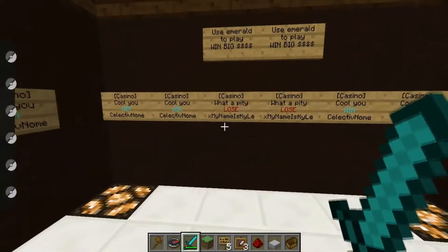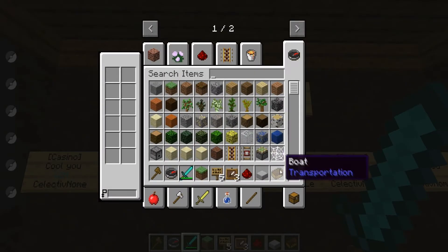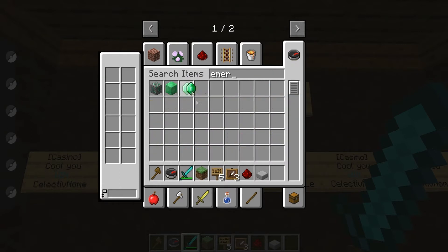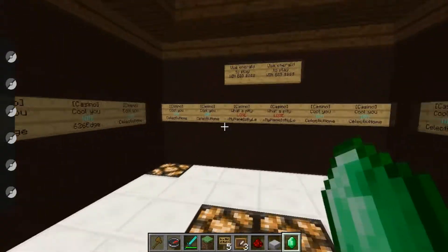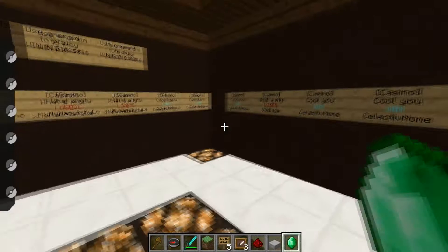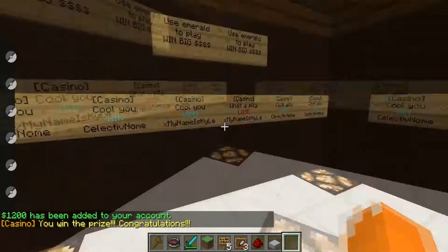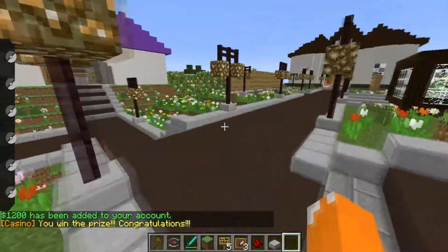Here's the casino. You need an emerald to play. The only way you can get emeralds on this server so far is from villagers, so you can't just buy them and come over here and play — that'd be really cheap and bad. Boom, oh I won! One first try. $1,200 been added to my account. Look at that, nice.